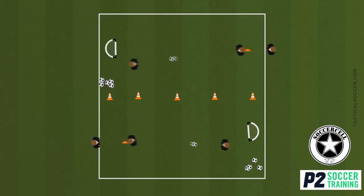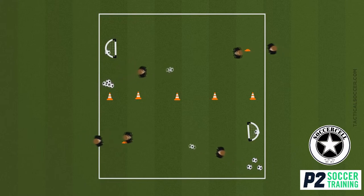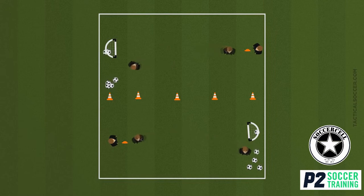In the tactical part of the session we're going to be working on 1v1 with the defender applying pressure. The player must take it around the defender and try to score a goal. You can make this easier by giving the defender a ball so they try to hit the attacker rather than applying pressure, and you can make it harder by reducing the space and adding a second defender.